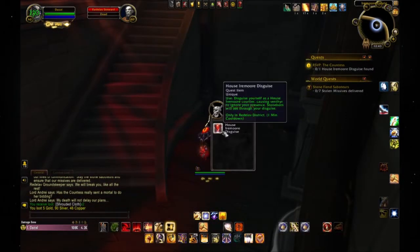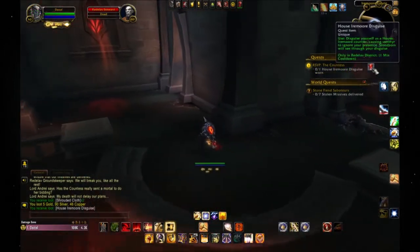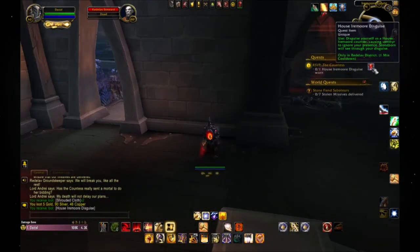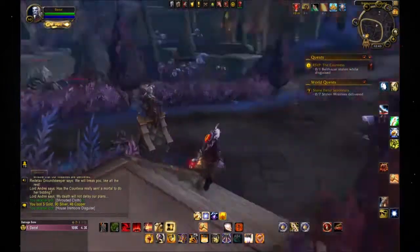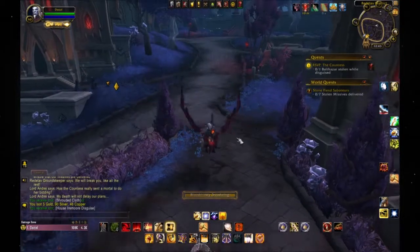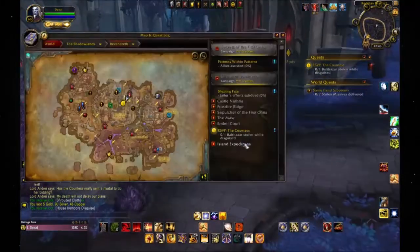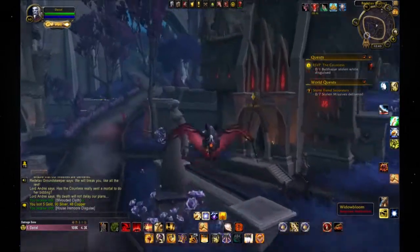Grab this — disguise yourself. I should just do this right now. All right, there it is. I wonder if I can mount... oh yeah, nice! Okay, so I need to go steal their mascot.